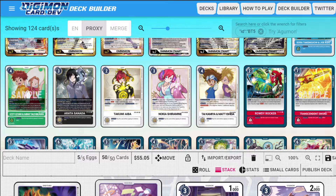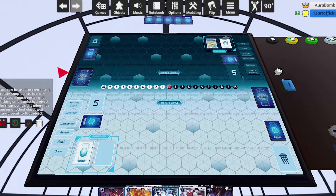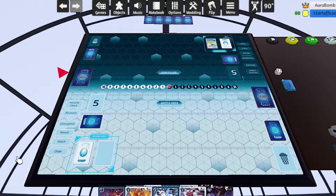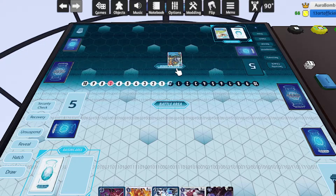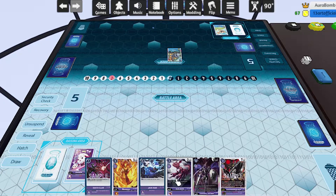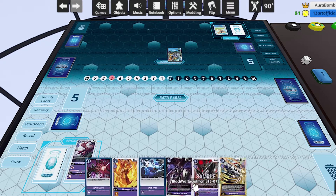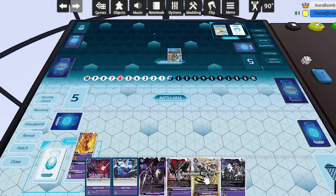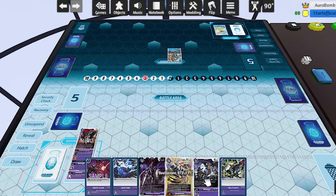Alright, I guess we can stop the deck profile part now. Let's go ahead and move right on into the games. Game one here versus my buddy Unlucky 13 — these two games are going to be against him because these are the games I was actually recording. He's playing that blue deck I was talking about earlier with Hexablaumon — the card that lets you stop your opponent from attacking if they have no evolution sources, which is really awkward for us.